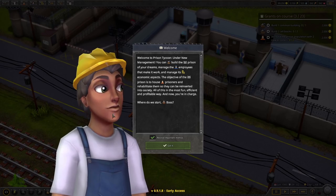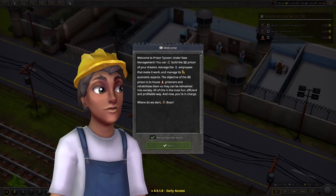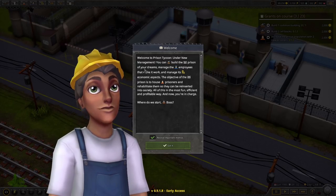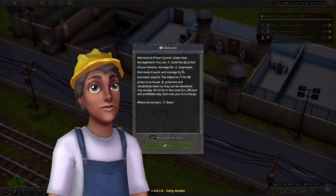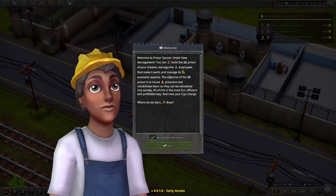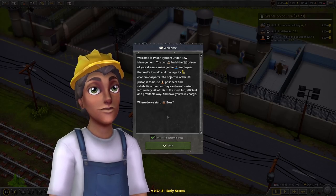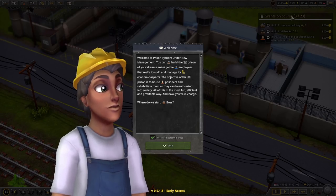We've been welcomed by a person with a builder's helmet on — safety first. It says: welcome to Prison Tycoon: Under New Management, you can build the prison of your dreams. Manage the employees that make it work and its economic aspects. The objective is to house prisoners and rehabilitate them so they can be reinserted into society — all in the most fun, efficient, and profitable way. And now you're in charge. There are some goals up there, so maybe we'll try and head toward those.